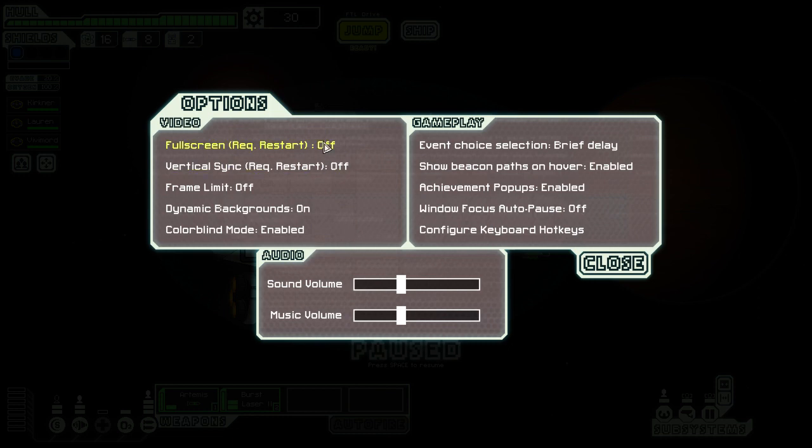You've got your basic options like your fullscreen options, your sound volume, music volume, stuff like that. You've also got colorblind mode — if you look in the bottom left corner you can see the changes to the colors. It makes it a little easier to distinguish for colorblind players, so you can have that on or off.